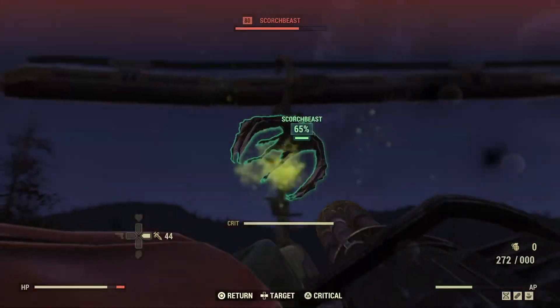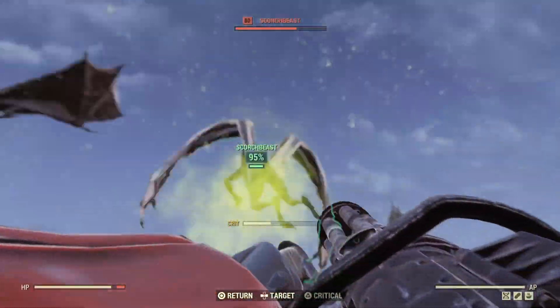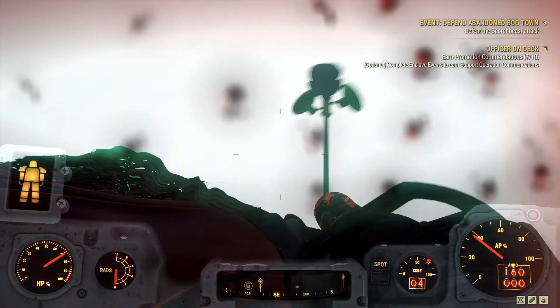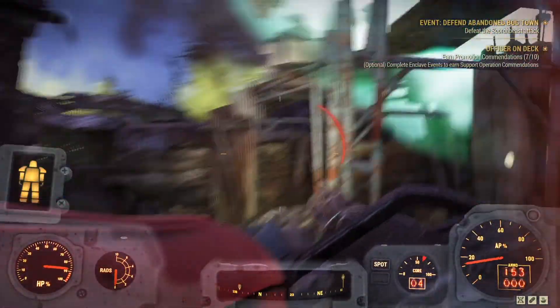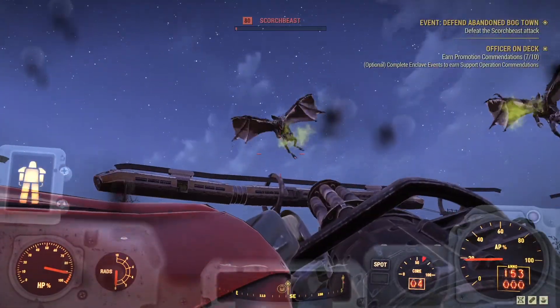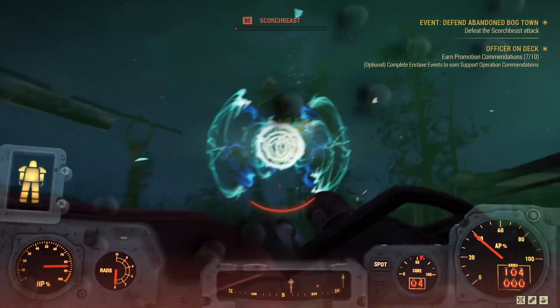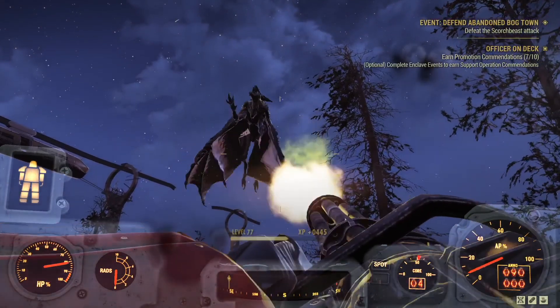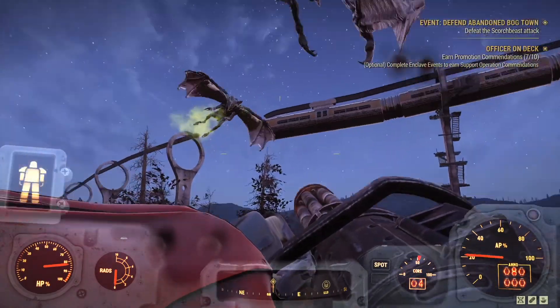Here's number two right here. You can tell I get lost in all of the Scorched Beast attacks — I can't tell who's shooting me. But we've got the second one down pretty low. Just getting lit up a little bit, but it doesn't feel too bad. We're going to slow-mo here for this one. He got a good bounce — look at the air on that bounce.